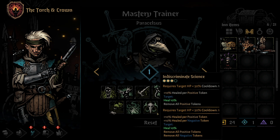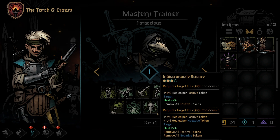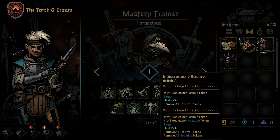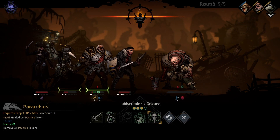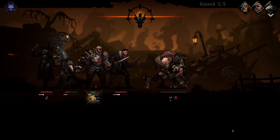The Plague Doctor's 9th skill is Indiscriminate Science. This skill can be used from any position other than the first. It also requires the target ally to be under 50% health, and has a 1 turn cooldown. The skill heals 10% HP for every positive token, but it also removes all positive tokens on that target. When upgraded, it will also remove all negative tokens and heal an additional 10% for each of those. This move synergizes really well with characters who can put several tokens on themselves in one round, such as the Man-at-Arms with his upgraded Retribution ability.